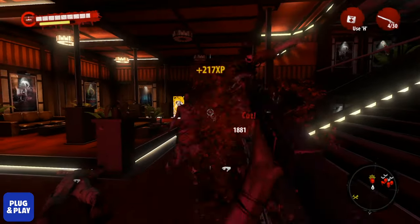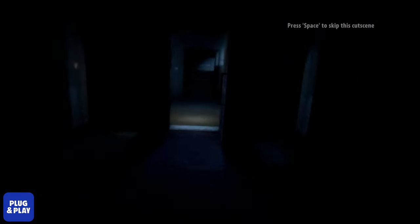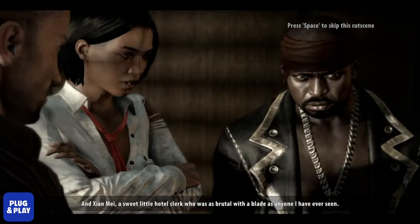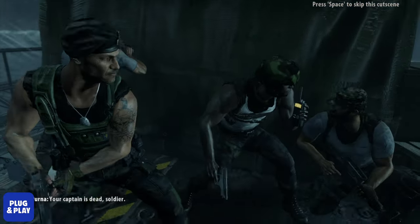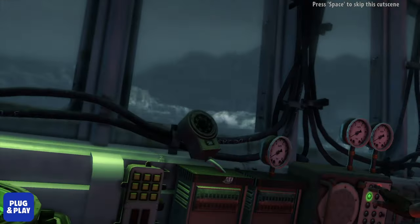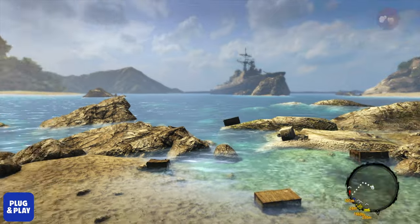Dead Island Riptide continues off from the storyline of the original Dead Island game, wherein a zombie outbreak emerges from the secluded island resort of Benoit. A group of survivors who were immune to the zombie virus has teamed up to find a way to survive and get off the island. Riptide starts when things go south as you discover that your only transport offshore has infected people on board, all while you're sailing in the middle of a storm. Your ship eventually comes into collision with a rock cluster, and next thing you know you're washed ashore on another island.